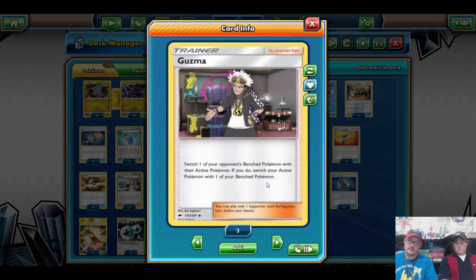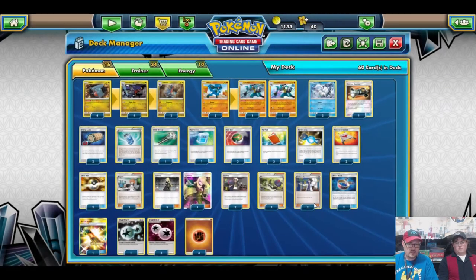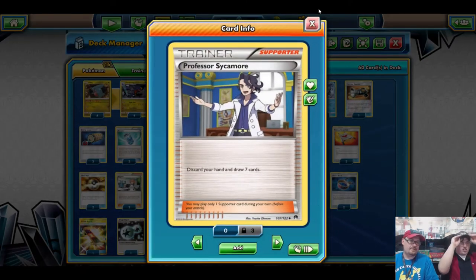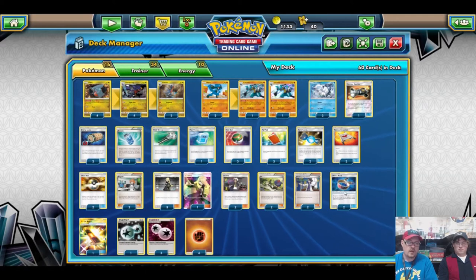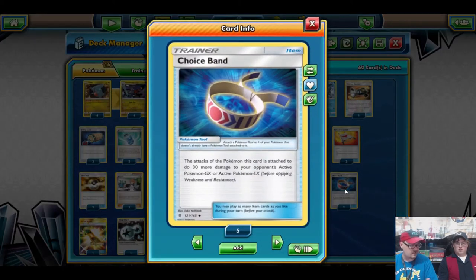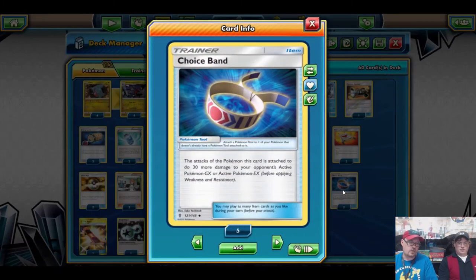We run two Guzma to pull up specific targets as needed. Two N for hand disruption and circulation. Running Cynthia alongside N is kind of hard to do — Red Card is a good substitute, but we don't have Red Cards on the channel. Professor Sycamore is for when you have an absolutely dead hand — discard your hand and draw seven cards for a better setup next turn. We run two Choice Band. Since not a lot of GXs are popping up nowadays, I don't mind dropping the count. You only need ten damage to knock out all the major GXs, so attach this to a Garchomp and you're doing 230 to GXs.